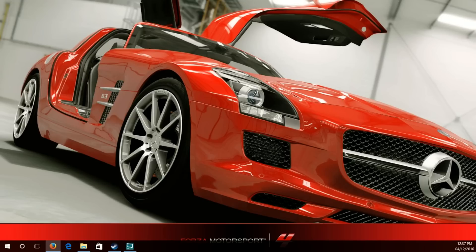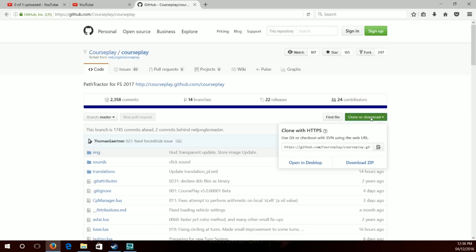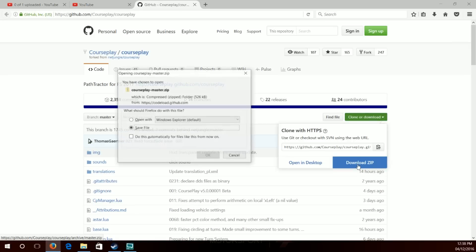First things first, we need to download the mod. I'll bring up the site — the link will be in the description so don't worry about copying URLs. Once you click the link, you'll see the page. Go to 'Clone or download' and it gives you two options: open in desktop or download ZIP. Click 'Download ZIP' and make sure you save the file — don't open it, save it.